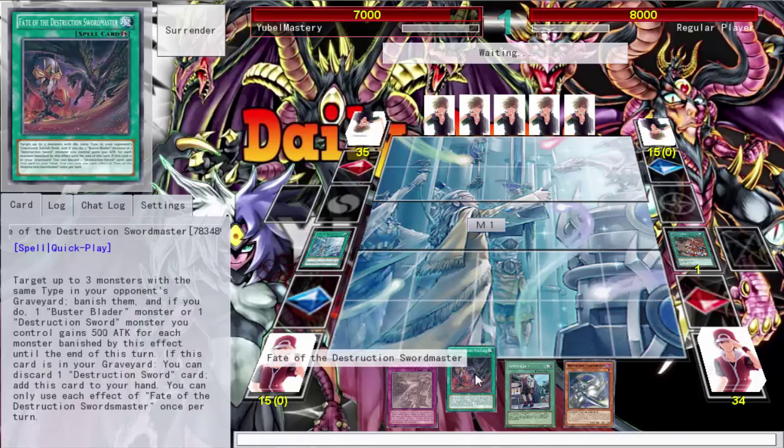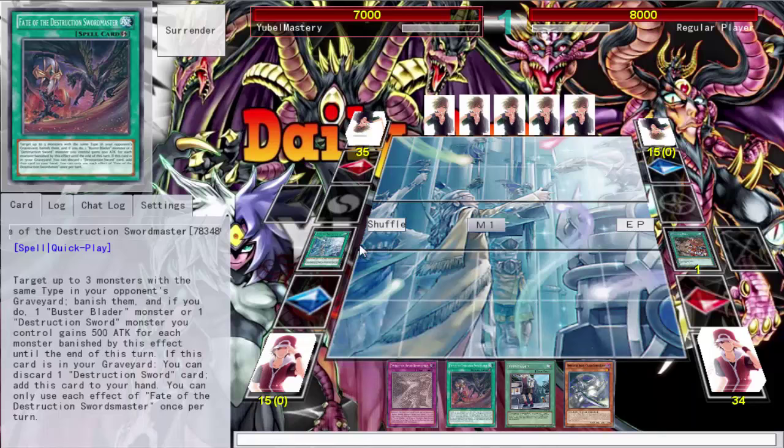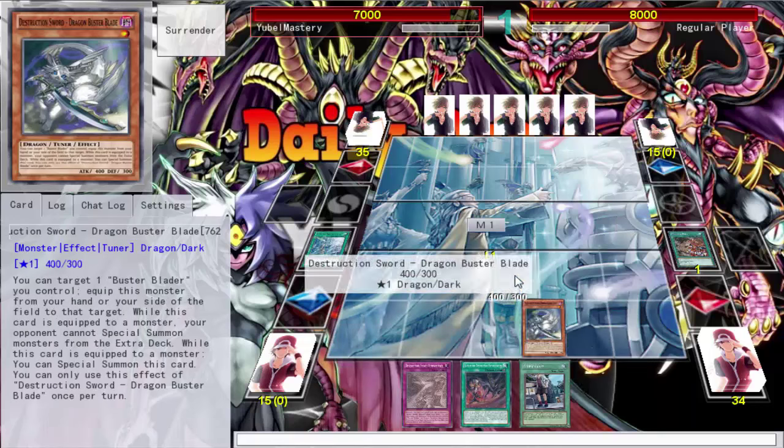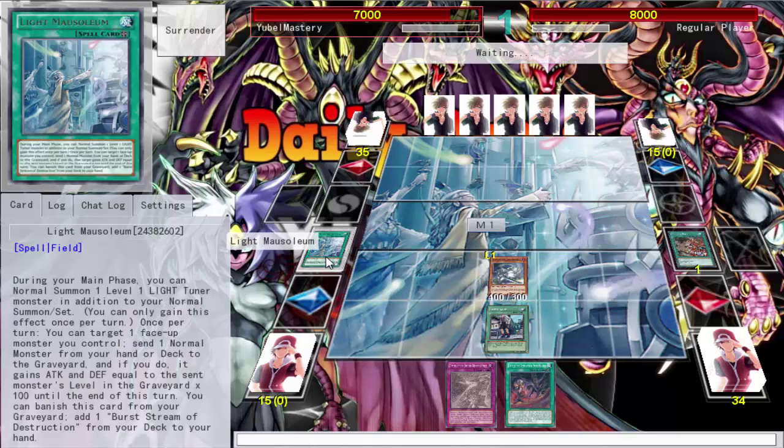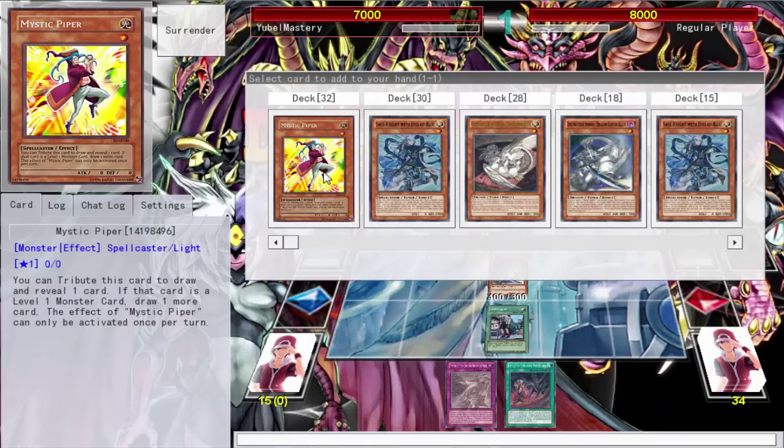So this is the Destruction Sword quick play spell card, which is okay. This card is a great way to discard one destruction card and add to your hand. I'm not sure how I feel about this banish card — target three monsters with different names, banish them, and if you do, one Buster Blader monster or one Destruction Sword monster gains 500 attack for each one banished this turn.